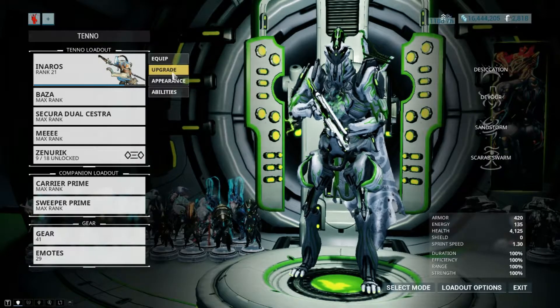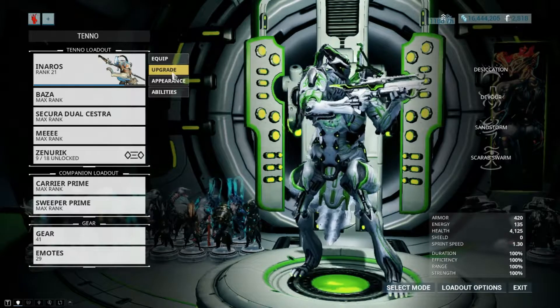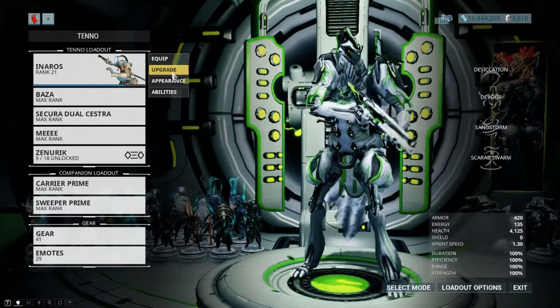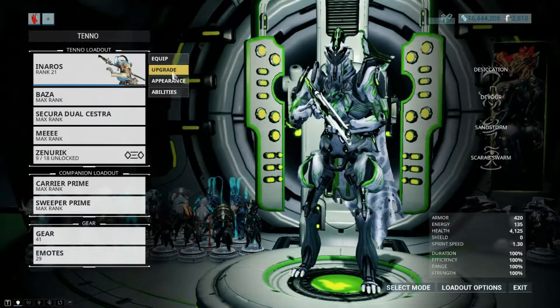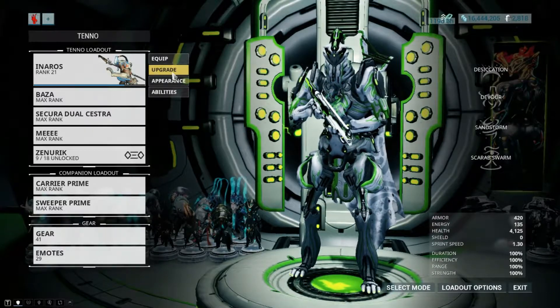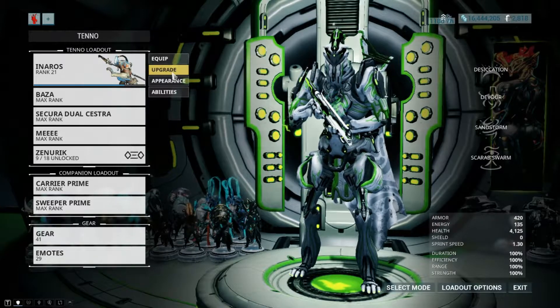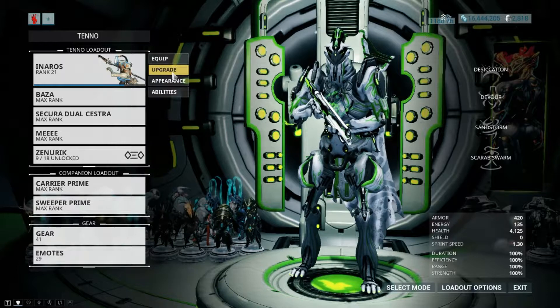In order to do this solo, it's going to take a little preparation. You need to make sure you are loaded up on Orc and Derelict keys — I recommend the Capture mission type as it is the fastest — as well as all 4 Dragon key types: Bleeding, Decaying, Extinguished, and Hobbled. The blueprints for all of these can be found in the Orc and Lab research room in your clan dojo.